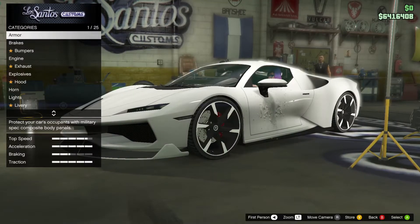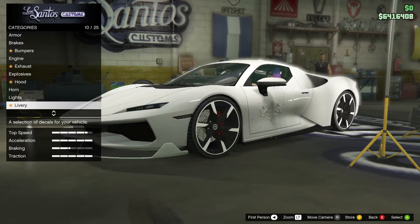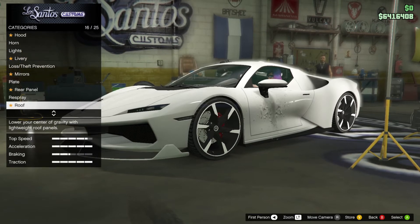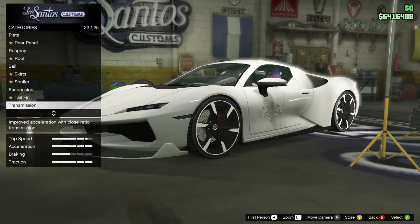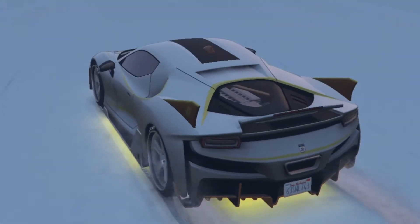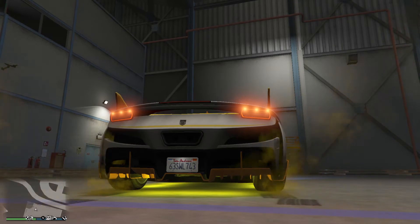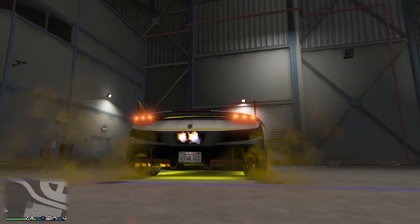Let's start by looking into the Itali RSX's customization. There are tons of options including bumpers, hood, liveries, mirrors, rear panel, roof, skirts, spoiler, tail fin, and all basic upgrades. While customizing, I found this really cool spoiler that moves up when going fast. Something else I found cool was the size of the flames coming out of the exhaust on this car.